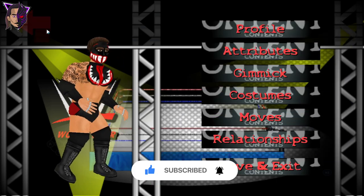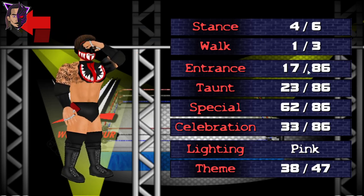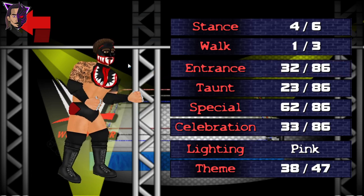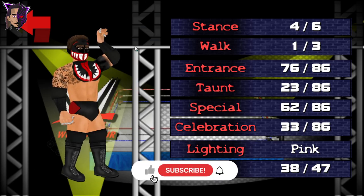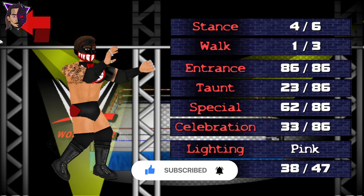We also have some new taunts added to the game. Here is PJP's dab, John Cena's correct salute, a boxer kind of stance, Shinsuke Nakamura's finger bite, another boxing style taunt, the correct DX taunt, Scott Steiner's bicep kiss, and lastly a shoot style. And that's all for the taunts.